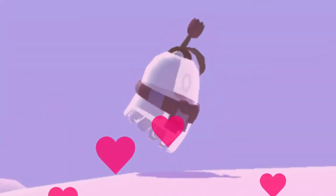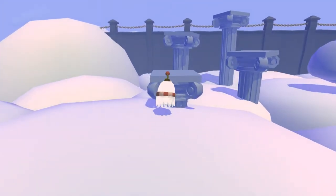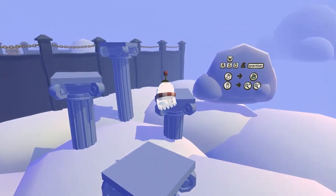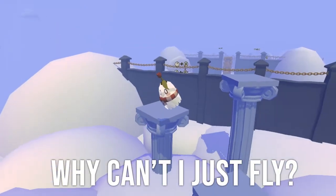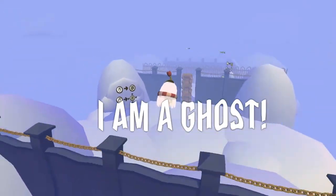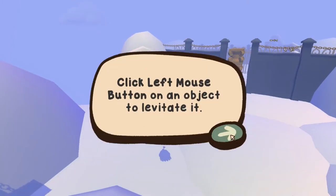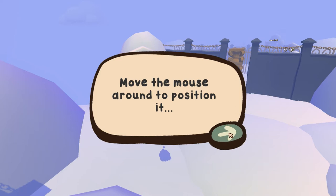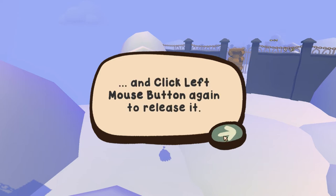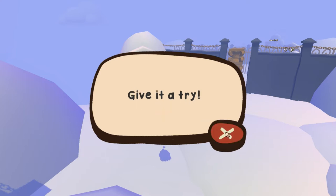Oh look at me, I'm so pretty, I have a flower on my head! Wasn't expecting that. Jump, jump — oh no, my worst enemy: platformers. Why can't I just fly? I'm a ghost, I'm a ghosty goo. Since you've passed away you've gained a number of ghostly abilities. The first one is levitation — click the left mouse button on an object to levitate it, move the mouse to position it, and click left mouse button again to release it.